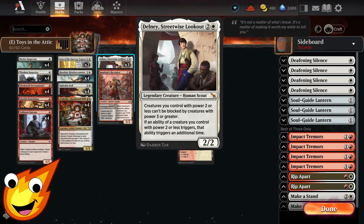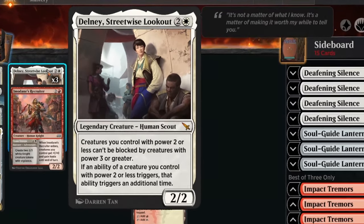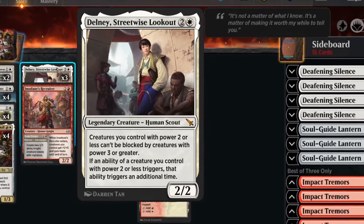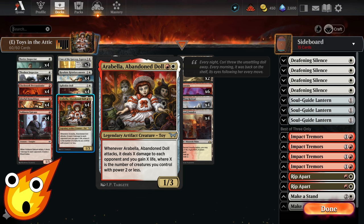Also in the 3-drop slot, you'll have Delaney, Streetwise Lookout. Delaney is a 3-mana 2-2 Legendary Human Scout, and it says: creatures you control with power 2 or less can't be blocked by creatures with power 3 or greater. If an ability of a creature you control with power 2 or less triggers, that ability triggers an additional time. So, if this is out, you can trigger off Immodane's Recruiter for extra damage, or you can have Arabella do double damage and double life gain with a single swing.